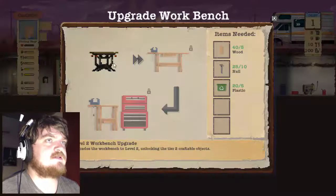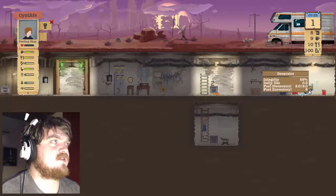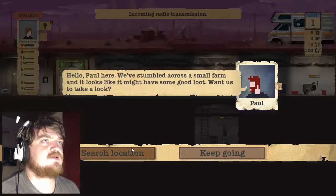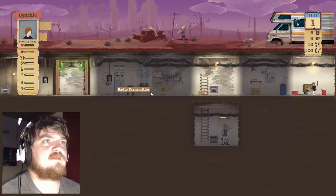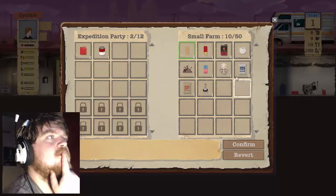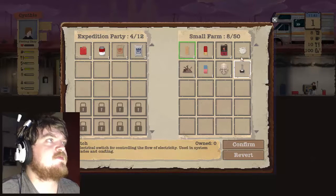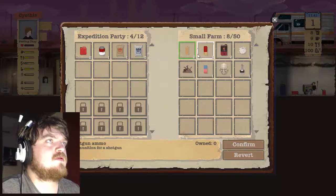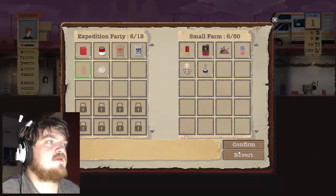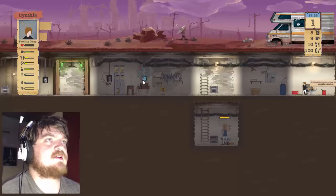We need to upgrade this to tier two and fix this because it starts off slightly degraded. Transmission search location — we found fuel and food. Cement is something we're definitely going to need for more space, and wood. I can leave everything else for now. Confirm, confirm, yes. Get the next place, accept transmission and search location.